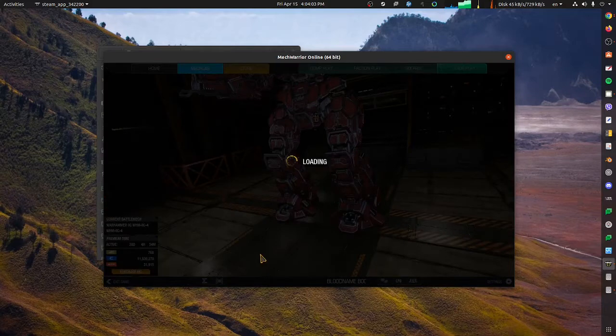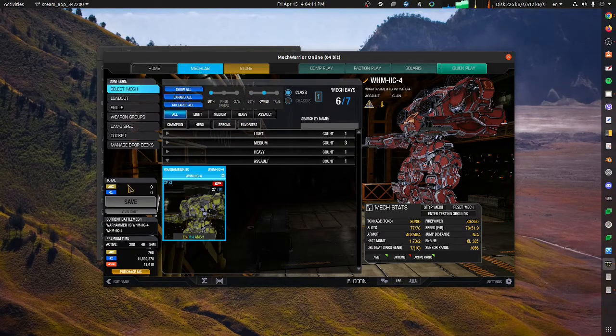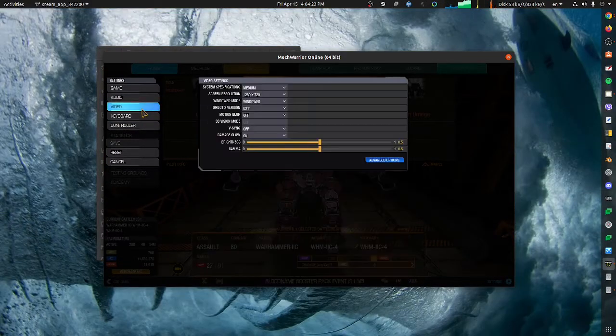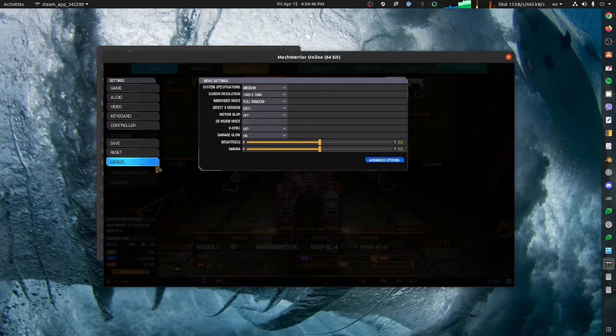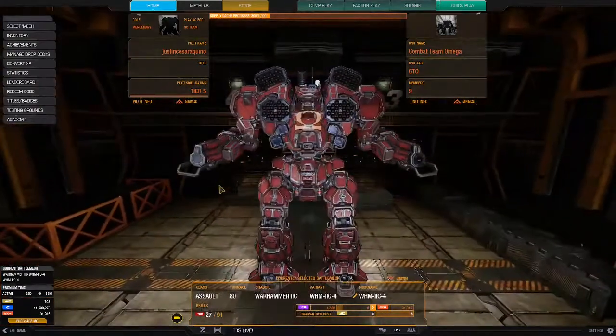Select mech, let's look at all. Let's go to settings and fullscreen this. Okay, that worked. Mech lab.